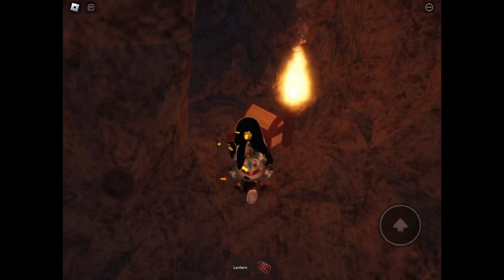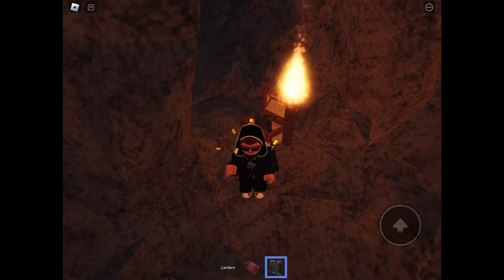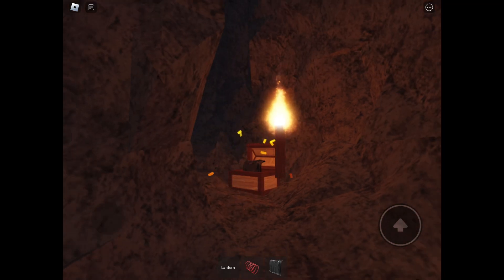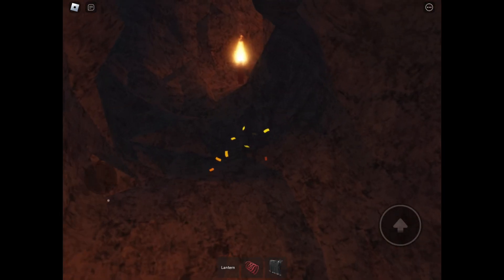The next item is here. Look, it's an invisibility cave. You can turn invisible, or you can still see my confetti of Cincinnati, Ohio. Yay.